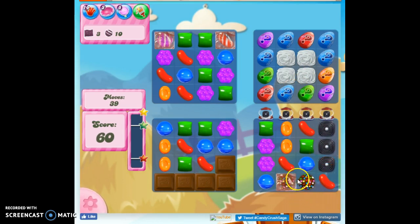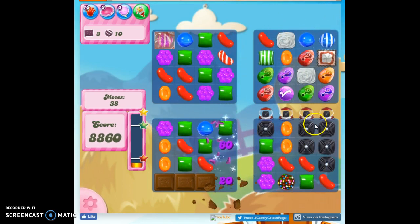Sometimes you might want to wait until you can just make sure that you can make a match that'll open both of these up, and then it'll open all of the mystery candies and the chocolate at once. But I actually prefer to do these one by one, so I'm not going to worry too much about that.